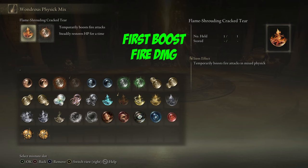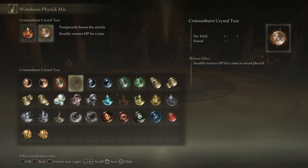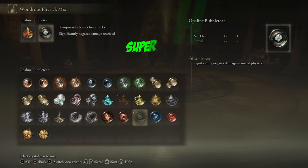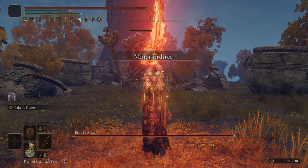In the Flask of Wondrous Physic, I lock down the first slot for the Flame Shrouding Crack Tear, boosting our Fire Damage. Then you can swap out the second slot for multiple options: the Crimson Burst Crystal Tear, which will constantly heal us for a period of time, really adding to the invincibility effect of our other heals; the Opaline Bubble Tear, significantly negating the damage we take; or the Green Burst Crystal Tear, boosting our Stamina Recovery. It really all depends on the situation you're in.